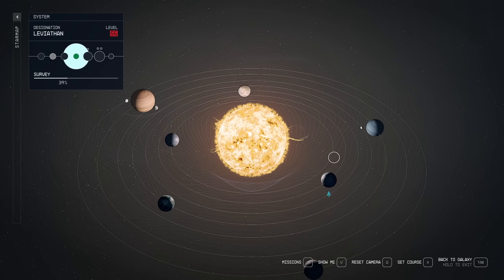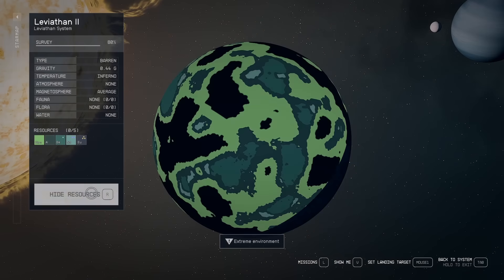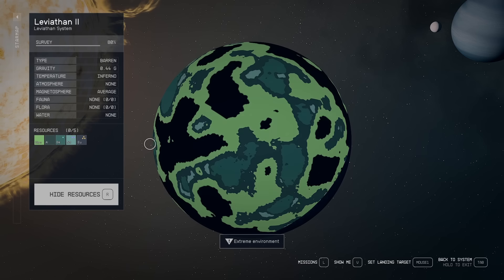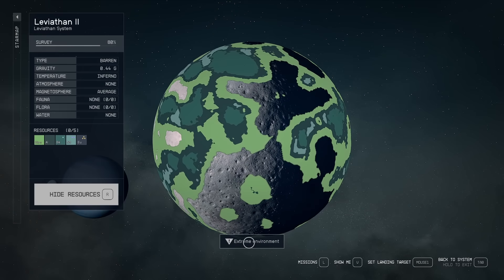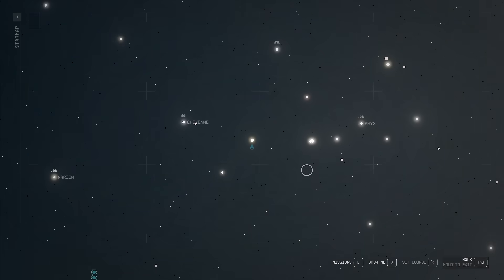So now let's actually get to building a colony. You need to find a planet — you're going to scout out planets, go to them, press this button to scan them and show the resources, which is R by default. Then find a place that has the resources you want and try to find a good spot. Now this one has an extreme environment — it'll say that once you scan it. That means I won't be able to use it unless I have a certain skill.